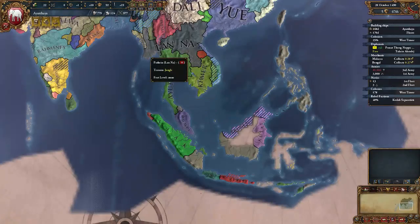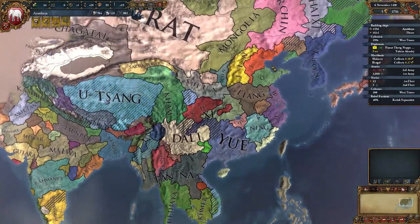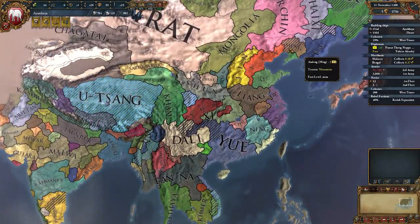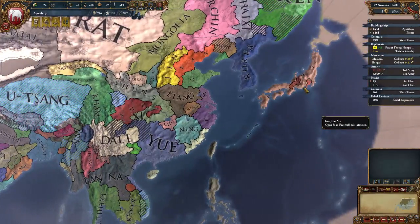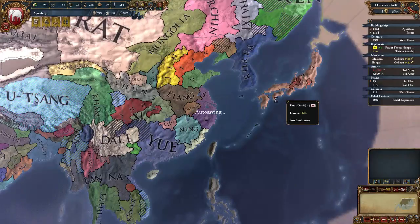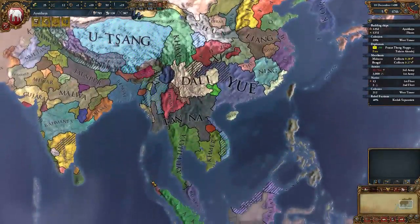Rent is due, so I'm going to go pay rent and take a little walk, maybe. Look at it — look at how Ming has just imploded. Are they down to one? Two. There are two little parcels of land, and that's it. Japan! We're going to have a unified Japan. This is crazy — it's been a very interesting game.